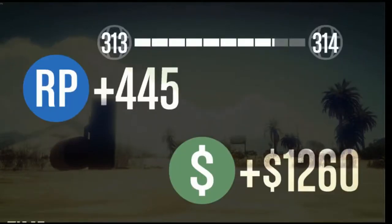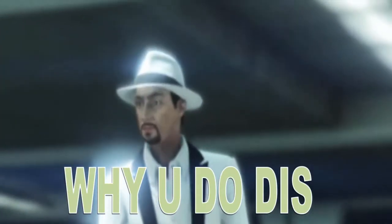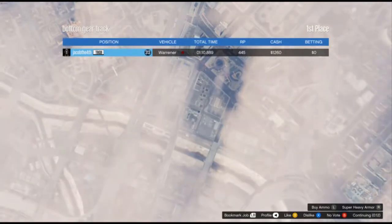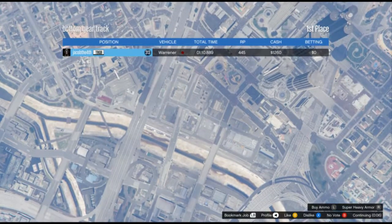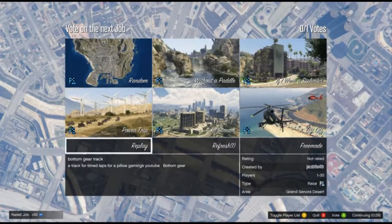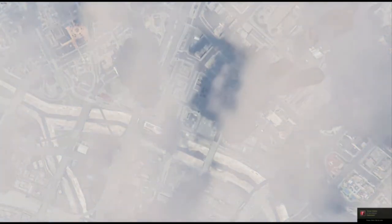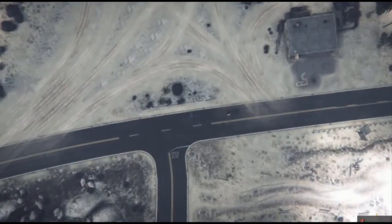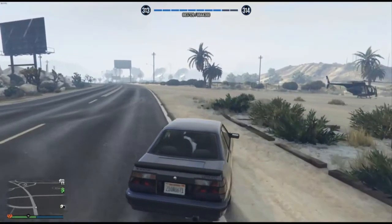Which is faster than the Stig took. God damn it, Stig. So I am the first person on the leaderboards. Just going to quickly bookmark this job so I don't have to keep doing stuff like that. So that is our reasonably priced car. If you want to do the lap, it's on Social Club — search for 'Bottom Gear Test Track' and it should come up, or type in 'Bottom Gear' itself.